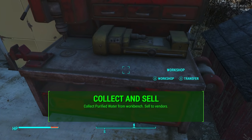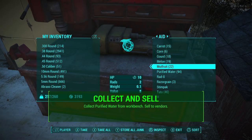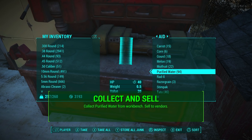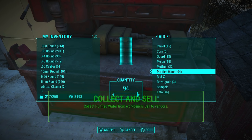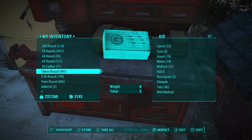Once you've passed that time, return to your settlement and go to the workshop to collect the purified water. It's under the Aid category in the workbench — click X to transfer, go to Aid, and there it will be. You should see a pretty good amount depending on how many purifiers you built.